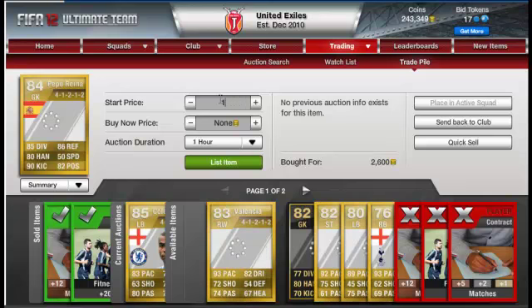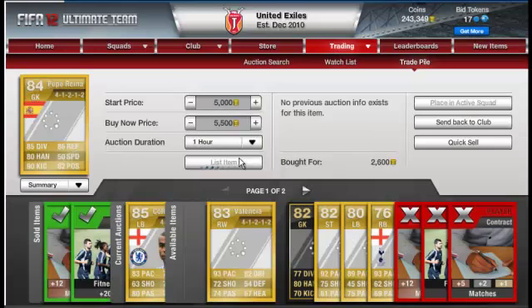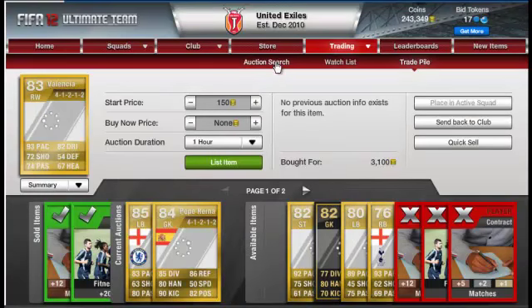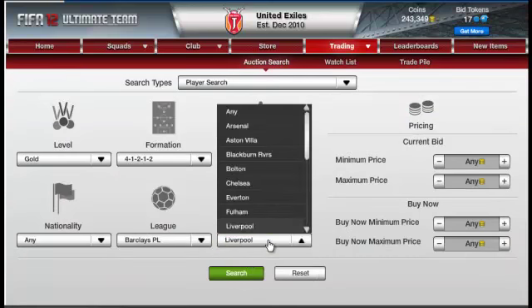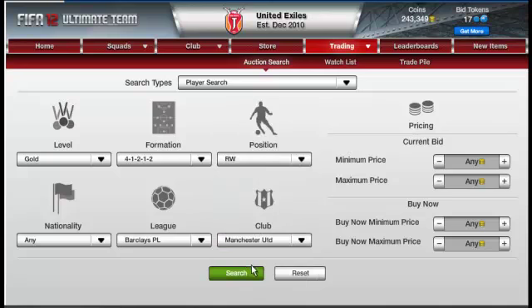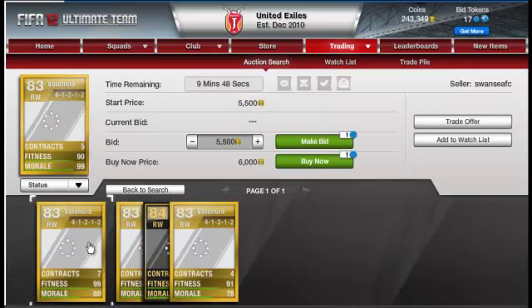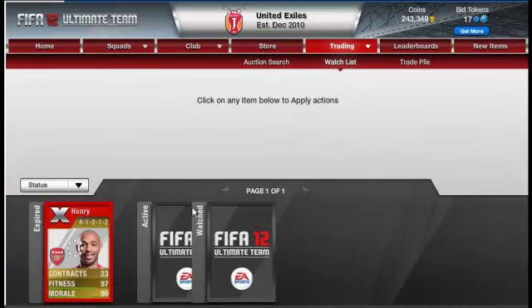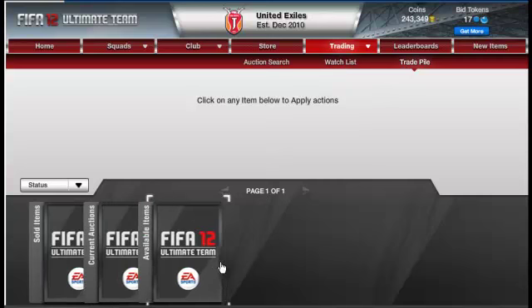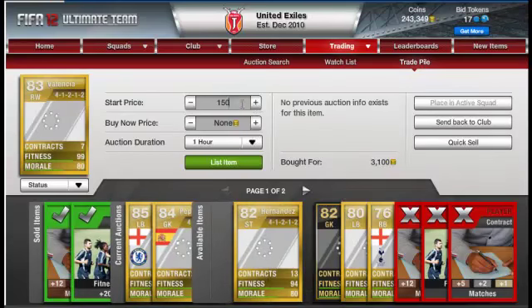I'm putting him up for 5,000 starting and 5,500 buy now. The next player is Valencia — right wing, plays for Manchester United. He used to be a real beast on FIFA 11. There are only five on the market; one listed at five grand, with the last one at seven grand buy now. I picked him up for 3,100, so I'll put him at 5,000 start and 6,000 buy now.